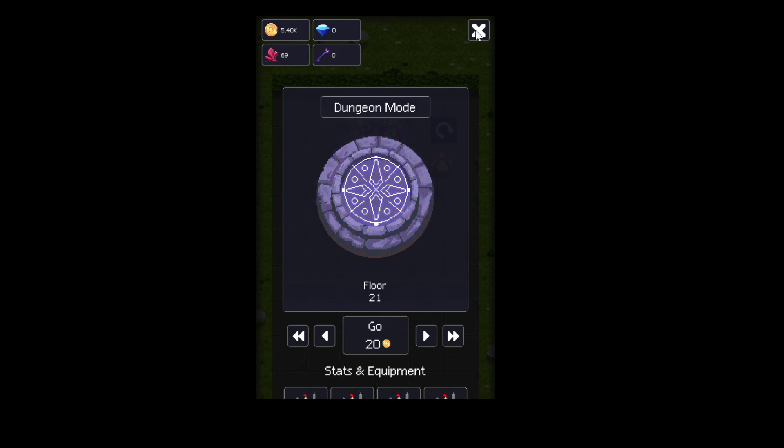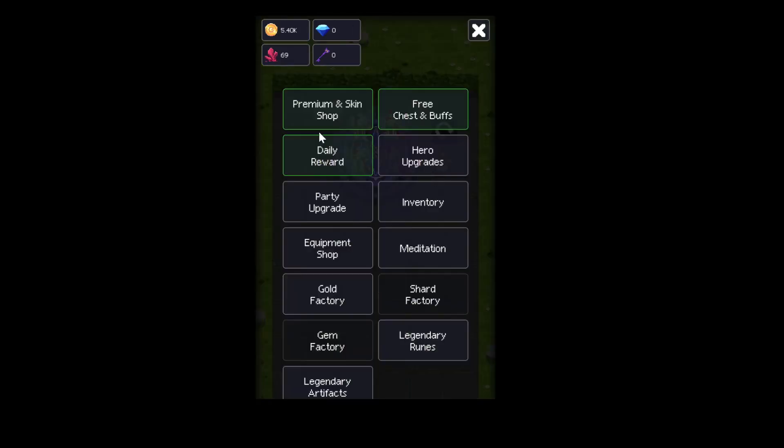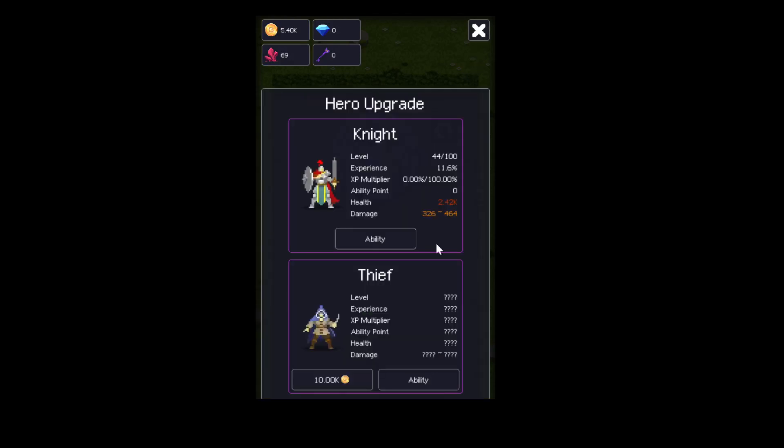You pick your knights or your team. There are other classes too, as we can see here.